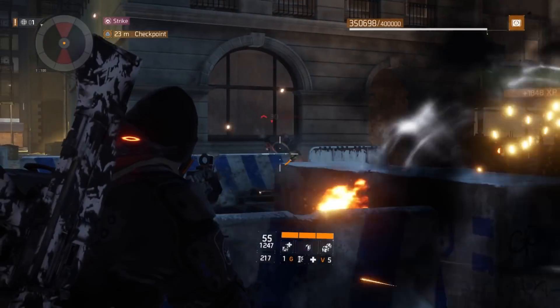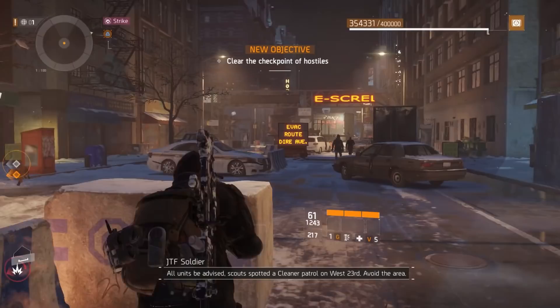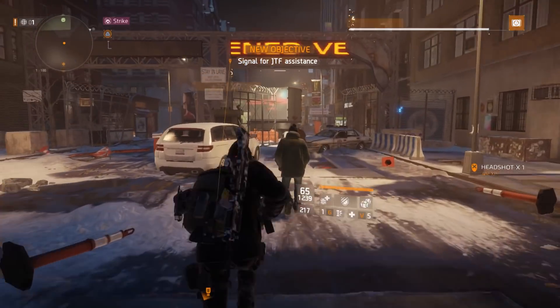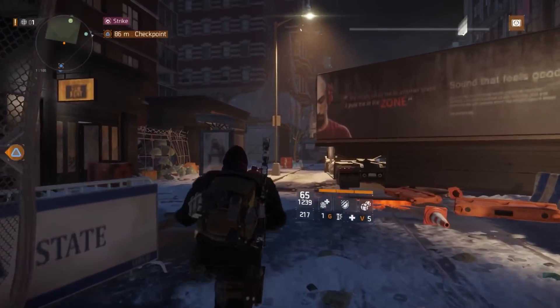After you finish all your encounters, I would start power leveling. If you aren't having any luck finding people in Pennsylvania Plaza, move around the locations on the map and see if you can find people that will help power level you. If you can't find anybody there, go to the Division subreddit and maybe try that out, or Division Discord servers.